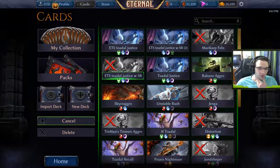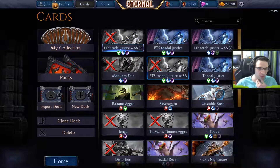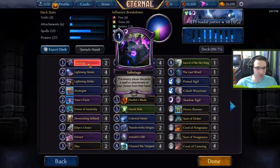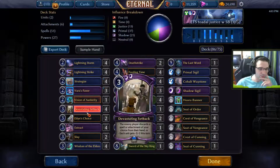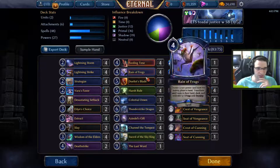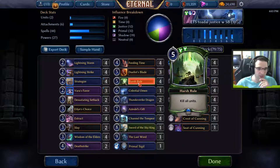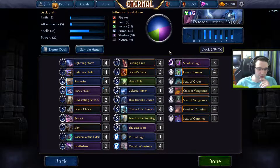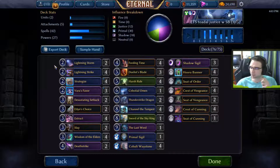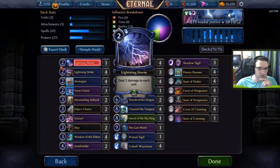We'll clone our sideboarded version and go edit it. Obviously we don't need Sabotages. Setbacks aren't even that great. Vision Austerity is obviously no good. Island's Choice is good because it hits a lot of his things. We don't need Rain of Frogs. Azandel's Gift is no good. And honestly, I can probably cut a decent number of these Lightning Storms because he doesn't have too many things that die to it — in fact, nothing really. Let's just cut all but one here.